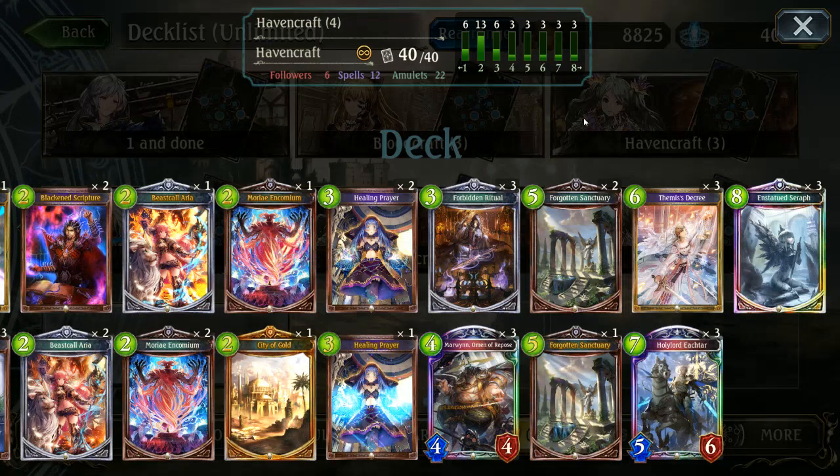Forest can be a little tricky because of the aggressive Roach plays, but outside of that, again, not a big problem — you can usually deal with it if you get a consistent hand. So hopefully you guys did enjoy this video. If you did, you'll find the decklist in the description below. Be sure to hit the like button and subscribe for more content. Until next time, see ya.